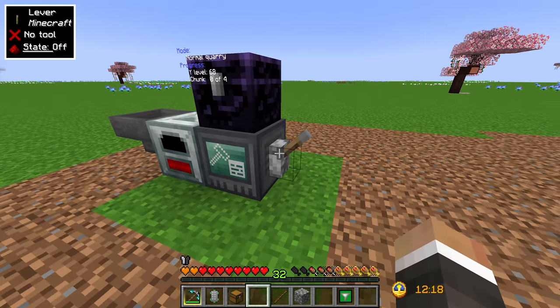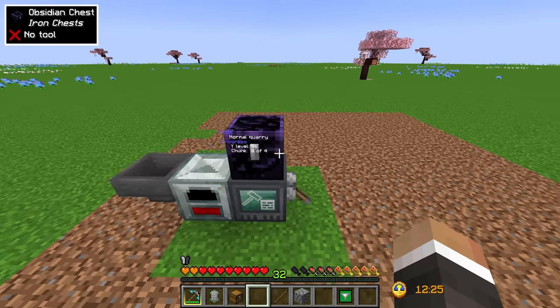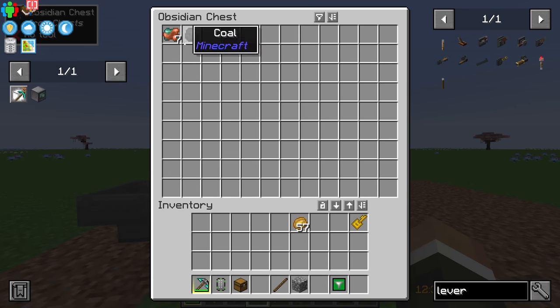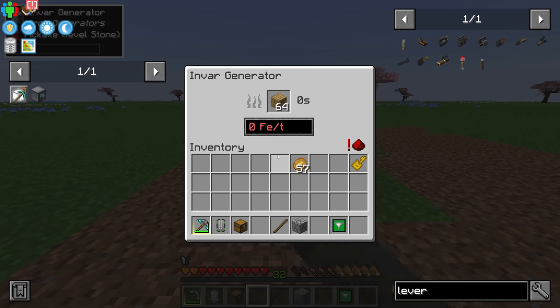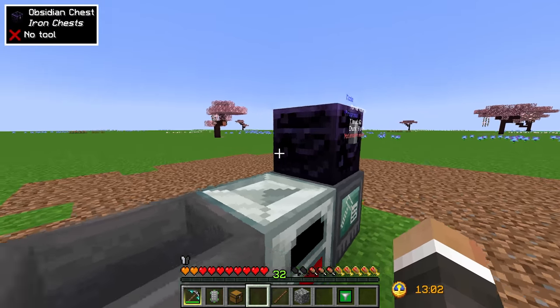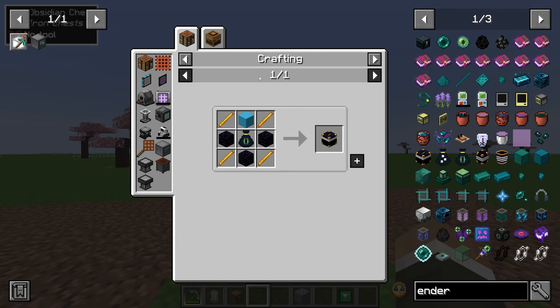Turning the builder on, it very quickly starts breaking blocks and working its way down, generating resources. Every time it finds an ore it breaks it and puts it in the chest. It started fast because we had 300,000 RF backed up, but now runs at normal speed which is a little slow. At the top of the builder UI you can see the current Y level and chunk it's working on — it goes chunk by chunk all the way down. Ideally we could also get an ender chest set up at some point.